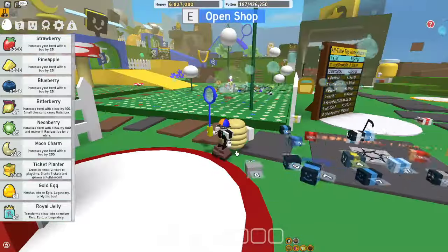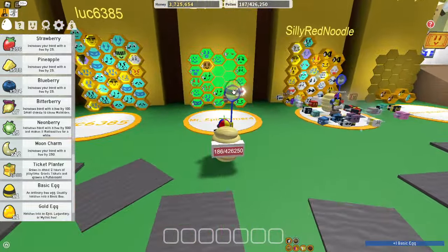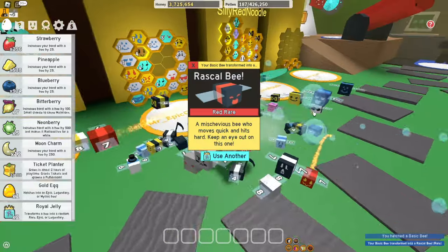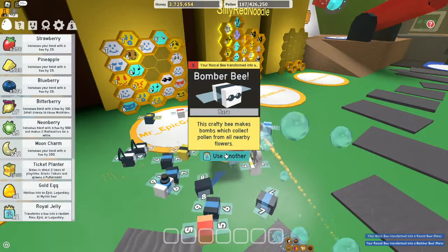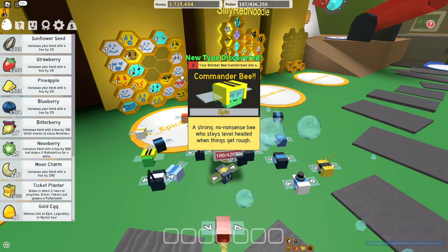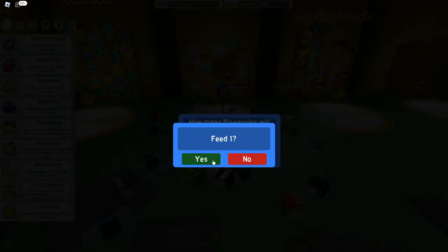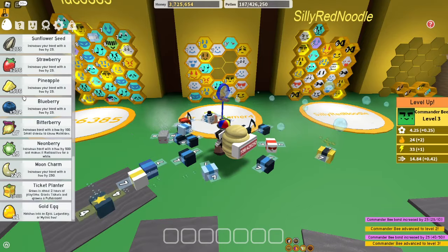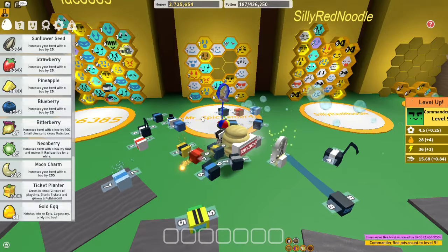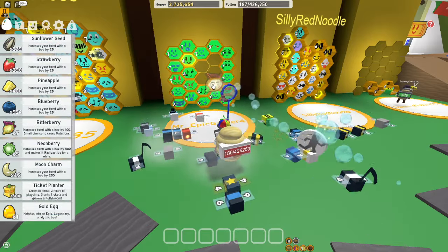I don't know if we should be able to defeat the big beetle, but we will see. Let's just buy an egg. That's it - basic bee. A Rascal Bee. A Bumble Bee. And let's use the last one - a Commander Bee, a strong no-nonsense bee who stays level-headed when things get rough. That really doesn't tell me much what he does, but okay. Give him a pineapple level one, another pineapple level three. Let's just do 136 treats. Now he's all the way to level five, and this much is a mutation so let's give him one.